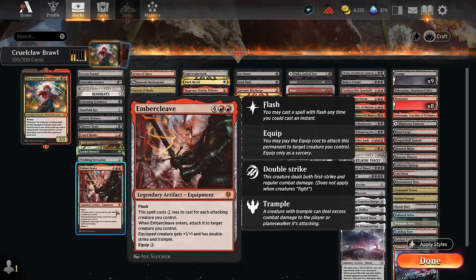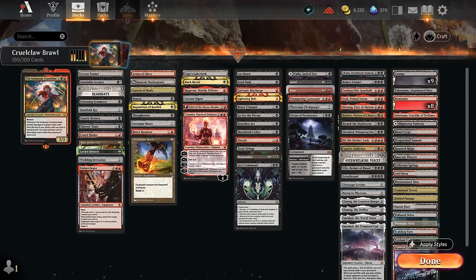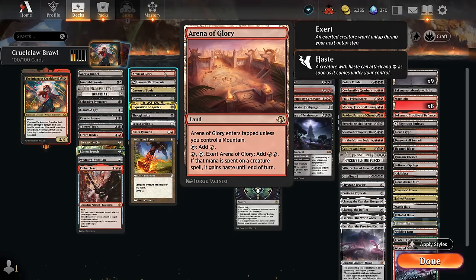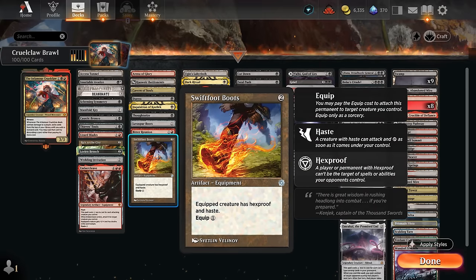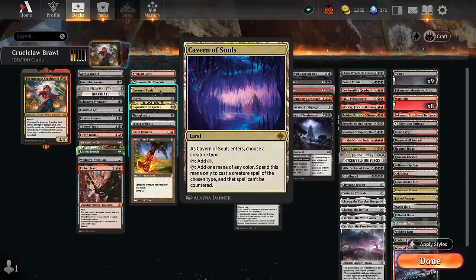Our anti-control cards include discard spells - Duress, Inquisition, and Thoughtseize at one mana, as well as Grief which we can potentially evoke by pitching a black spell. Haste enablers include Arena of Glory, by far the best since it doesn't require additional mana - just exert it. The Battlements requires extra mana, and we have Lava Spur Boots and Swiftfoot Boots which also protect our commander with hexproof or ward. Bitter Union lets us discard expensive cards stuck in hand, and for one mana we can sacrifice to give creatures haste. Cavern of Souls names weasel or mercenary to make Cruel Claw uncounterable.